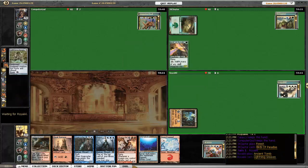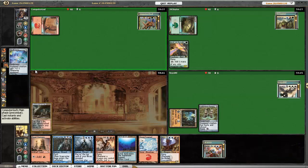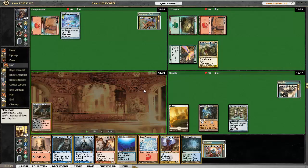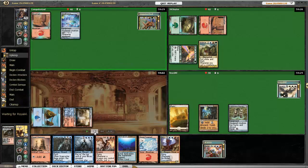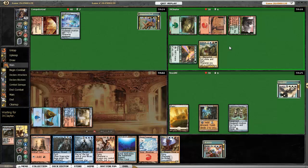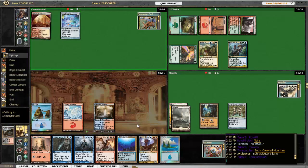First turn Birds of Paradise means second turn Animar. First turn Lightning Greaves for Avacyn. Skullclamp from Rith. There's the second turn Animar. I end up sacrificing my stuff and doing nothing. Rith bounces his mountain with Boros Garrison. On turn three, Animar plays Master Biomancer and does not attack. Master Biomancer is a great card in Animar decks. Avacyn has nothing, and I've got a whole lot of nothing.